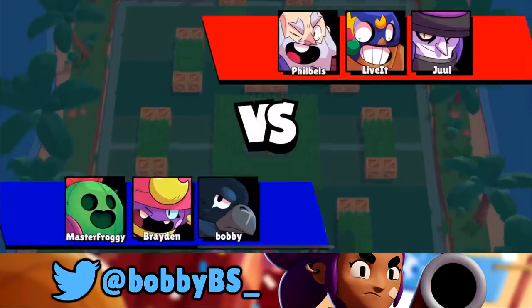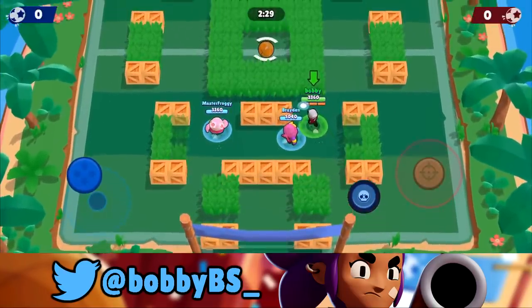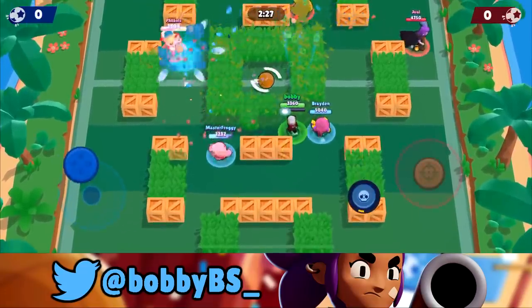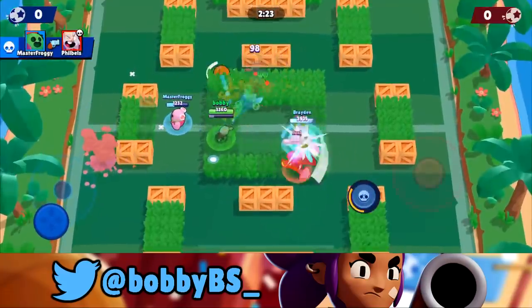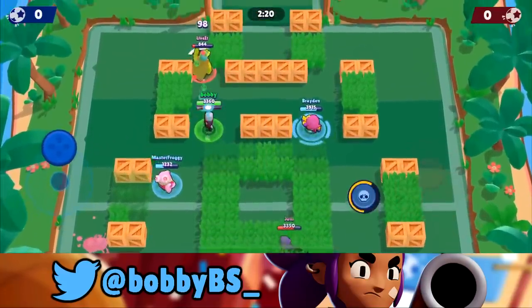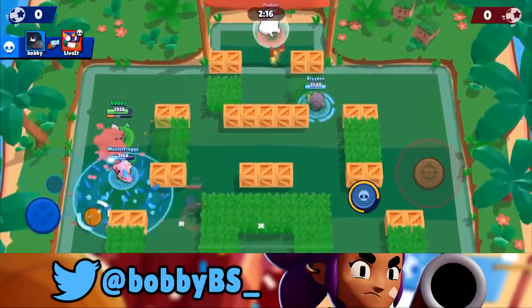Here we go into the first game. We're going to be facing Jewel the Mortis, a Primo, and a Dynamite. We already know Crow does really well against Dynamite, so it's going to be easy. You won't see too many Dynamites in Brawl Ball though, so I wouldn't count on facing them often. Let's talk about what you want to do with Crow in Brawl Ball.